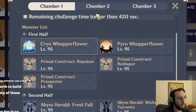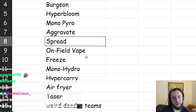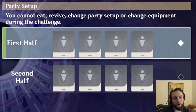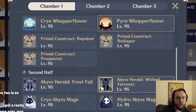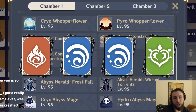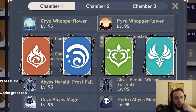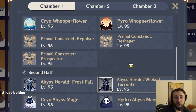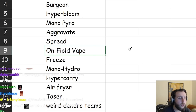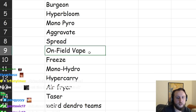Spread has a potential issue with enemies having higher Dendro resistance, but if you deal enough damage it won't matter. On-field Vape — units like Hu Tao, Yoimiya, Diluc, or Dehya — actually does well on the second side, but you'll often want to use one slot for a Dendro or Cryo unit instead of an Anemo unit or second Hydro unit, because losing some damage isn't as much of a cripple as not having the right elements to break shields. Make sure you're willing to adapt your team and use quote-unquote suboptimal units for DPS in order to get your shield break.